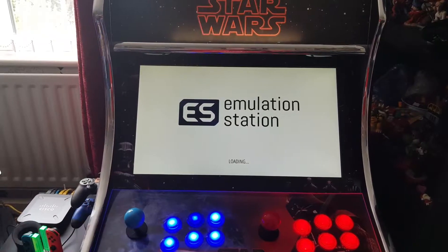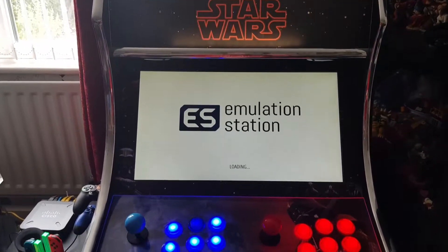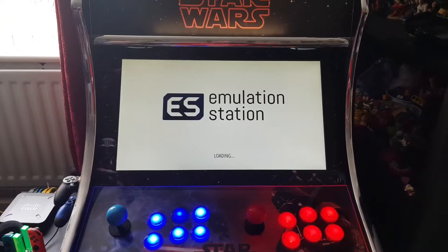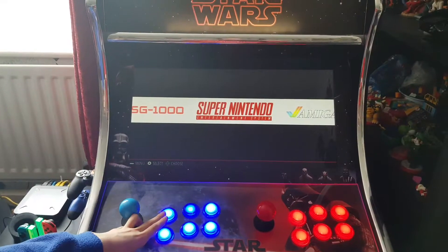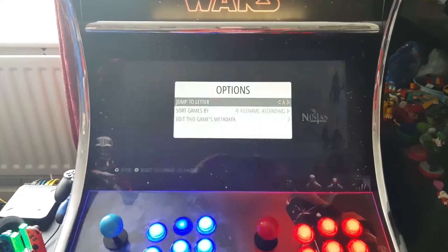As you can see we're using the Elimination Station. Also, we forgot to say in arcade one, arcade two, and arcade three videos that some of the machines don't come with the machine - some of them you have to put inside the machine yourself, like the Amiga I think. So what are you showing us today? Super Nintendo Entertainment System.